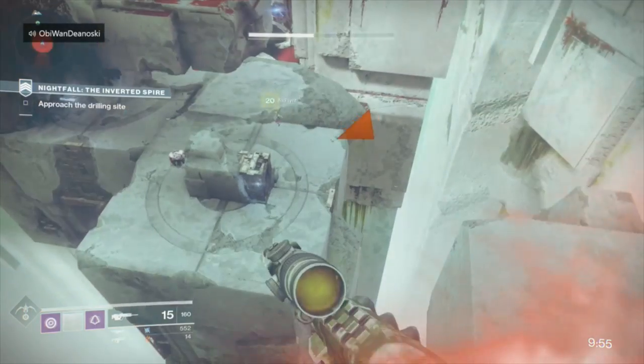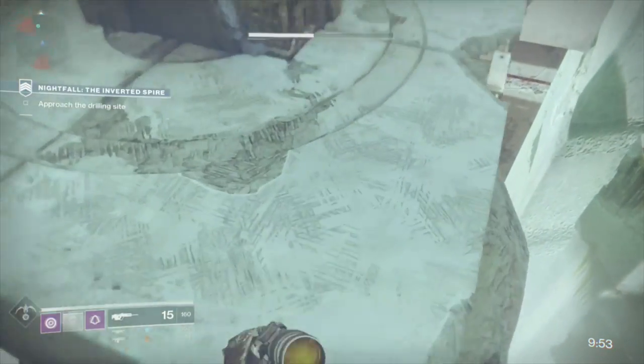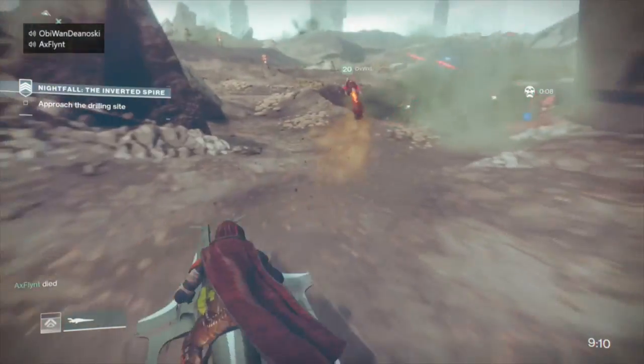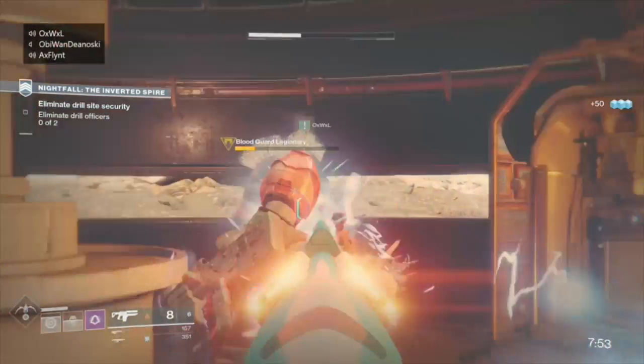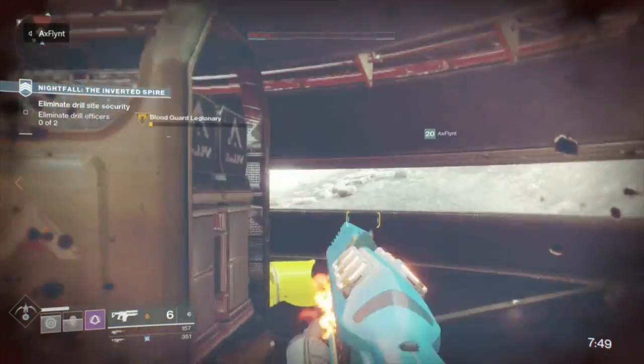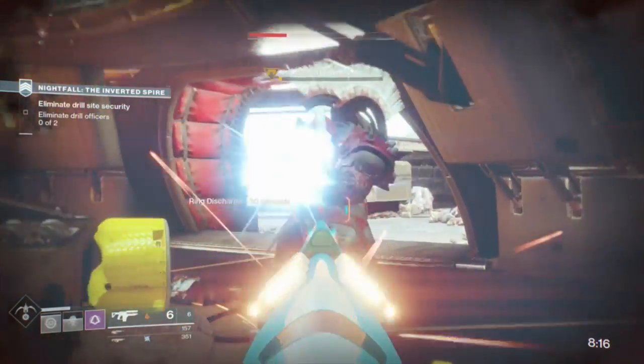Once you make it out of the cave, you can skip the Vex enemies that appear on the left — just run straight by them. Then get on your Sparrow and go across the large battlefield, skipping those enemies as well. Once you get to the portal, jump through it for extra time and eliminate the drill security officers. They're going to be inside the Cabal Command Center. After taking them out, board the Cabal Drill by jumping through the air vent.